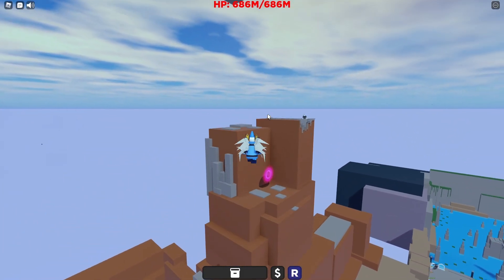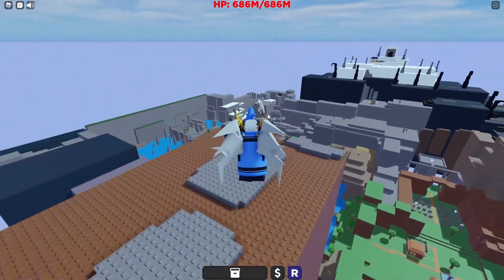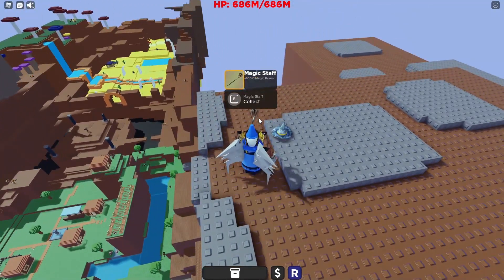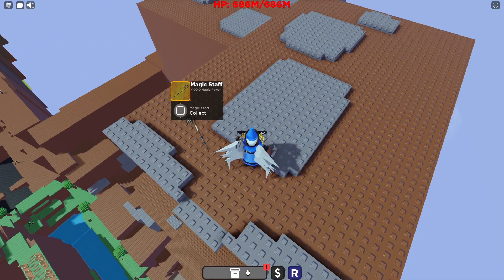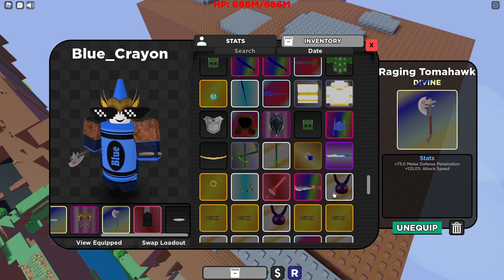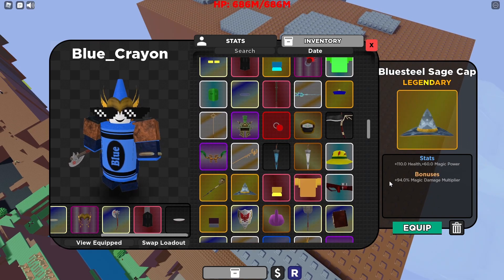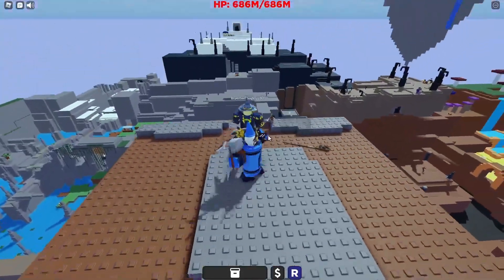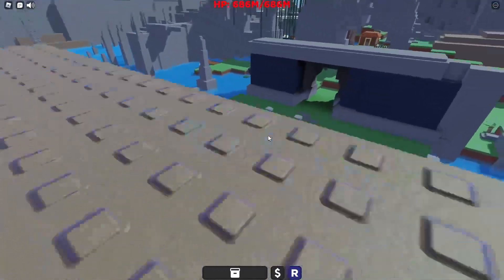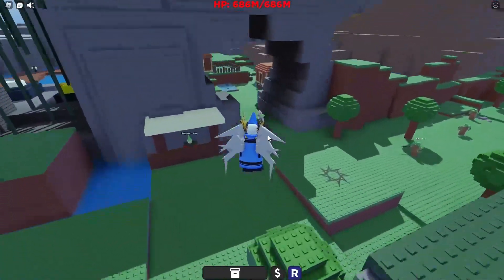Another thing to do early on — or after you reset — is fight this guy who drops the blue steel sage cap. This one's kind of bad, but you can get one that gives you up to 94 or 95% of a magic damage multiplier. So if you're going to go for a mage build — which I don't really recommend — you can do that. Kill this guy over and over until you get a decent one; I'd get one that's at least 80% and above to get all that value.